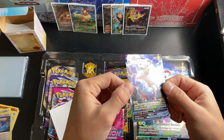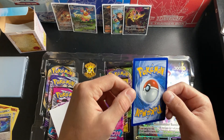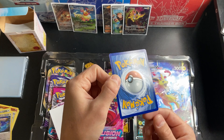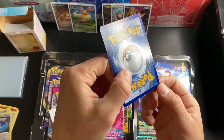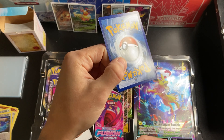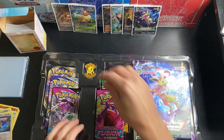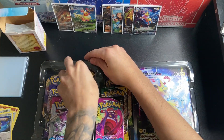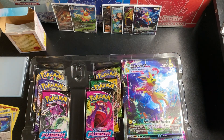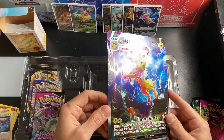Look at that Jolteon VMAX. I mean, wow. These things are just nuts. This VMAX actually looks real good. The cut on the corners isn't perfect, and there is a little bend — a little dimple down here. Seems like it was squeezed a little bit. Beautiful cards. Hopefully I can find some real quality ones. I know they're promo cards, but they're some of the best alt-arts I've seen. I would love to get them in perfect condition, so hopefully I can find some online.